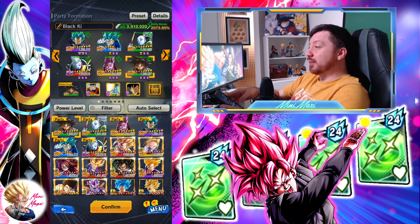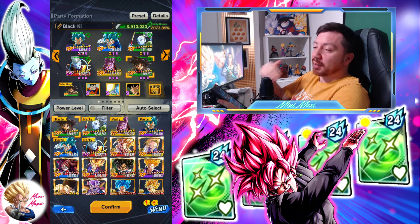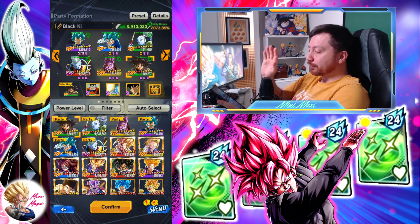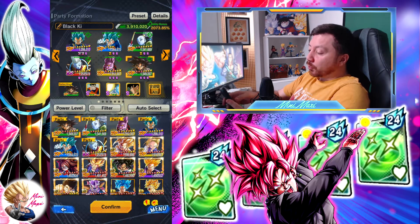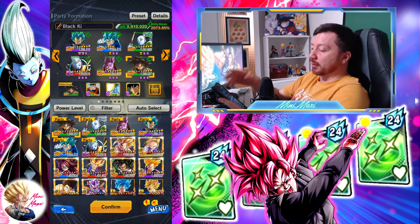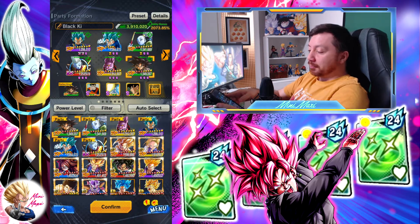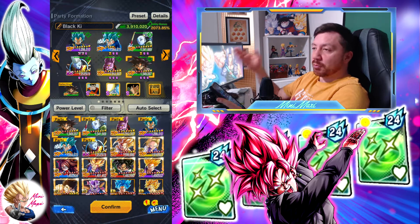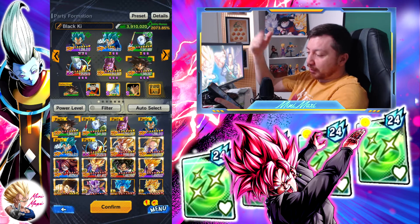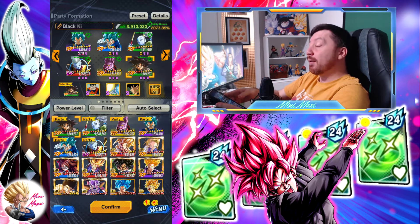You know what Black does — he can get infinite hands with the green card, because the green card draws a brand new hand and gives him ki to use the card. And of course Whis carries a green card in his kit, so we get one more green card per rotation. Champa is great too — he reduces the sub count when he gets hit, so you can get Black back in the game faster. Let's see how it does in PvP.